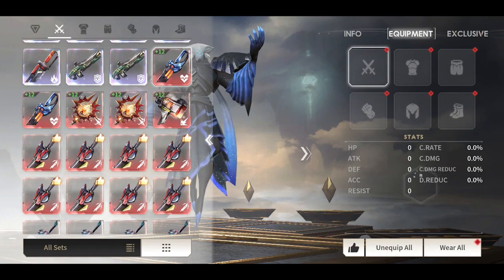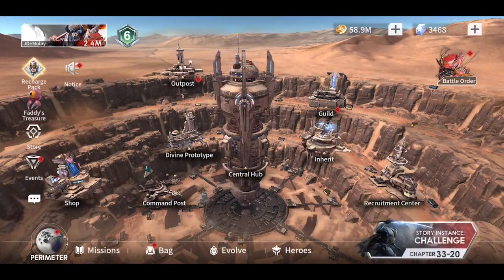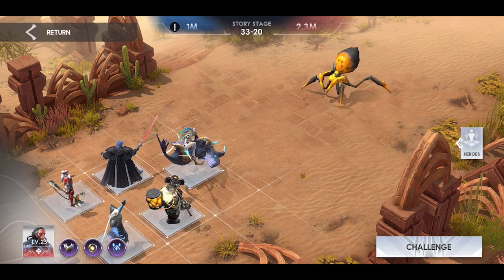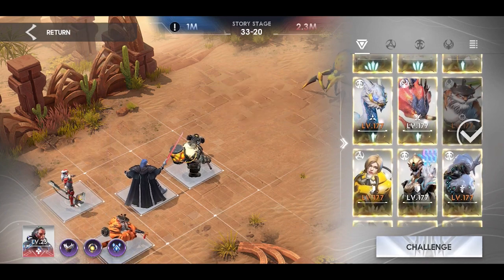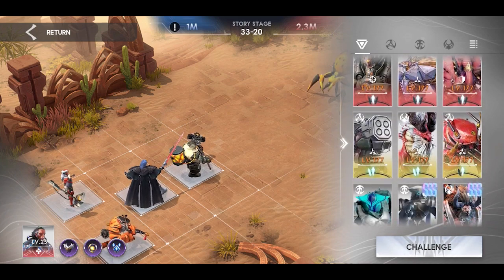I will not equip him with gears because the enemies in chapter 33 are short range. If you have some unevolved heroes, especially range heroes, you can try to test those heroes too. I will be using Taylor and Hudson as my damage dealers, Hercules as the defender, Serena as the healer, and Anaruda as the crowd control.